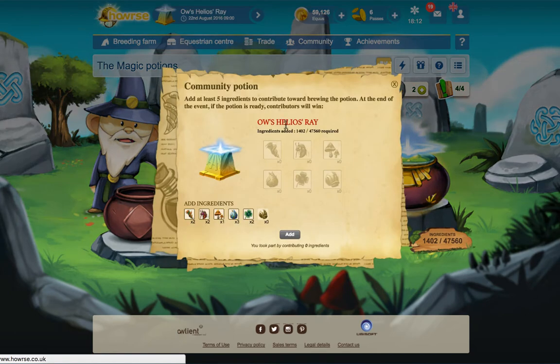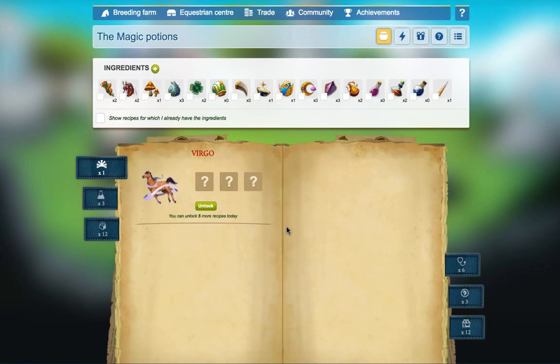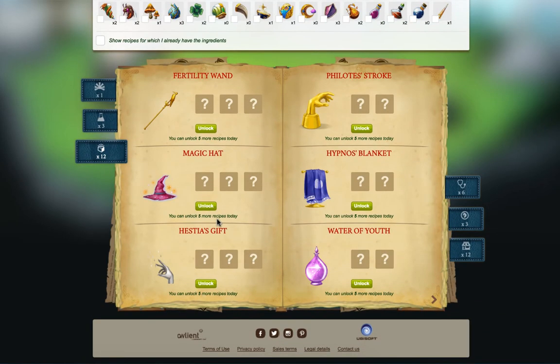What's this community potion? Add at least five ingredients to contribute towards brewing the potion. At the end of the event, if the potion is ready, contributors will win an HoI healer. I'm not really that bothered, to be completely honest - it's not something I'm wow about. I have two boosters left. So this is how I can discover more - I can unlock five more recipes. What's this? Fertility potion wants items!